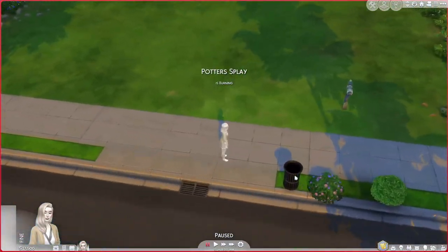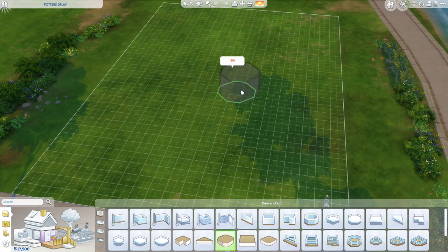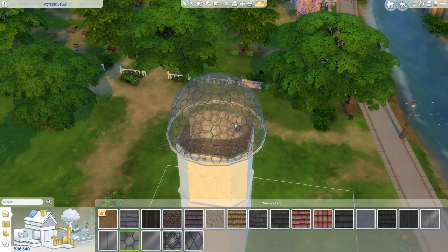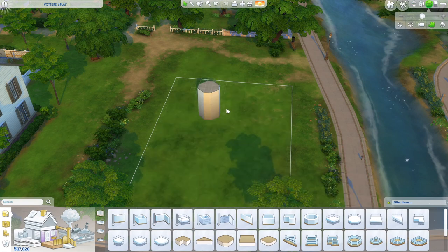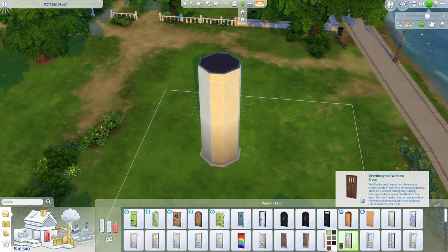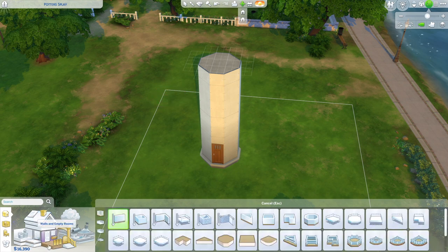We're gonna go ahead and go into build mode. I picked a random plot that was quite cheap and realized I was going to have to turn on cheats for this. I started out with a thin hexagonal shape but then realized it would be too small. I went bigger and was figuring out how the roof would curve and how I could make this work, but none of that was working so I had to start again. I thought: okay, I'll keep it thin because that's what a lighthouse looks like. I need to keep it like this shape, even though a round shape would have been nicer — let me know if that exists in The Sims.